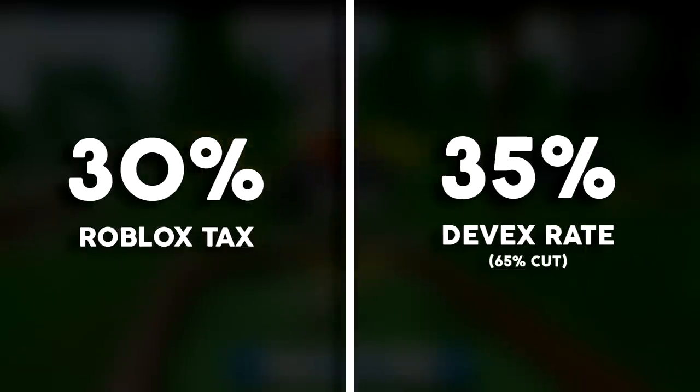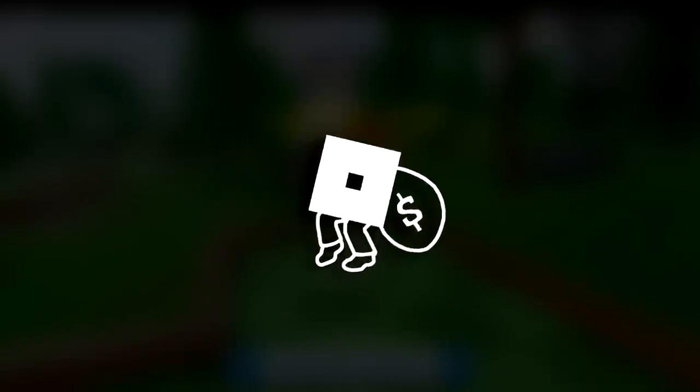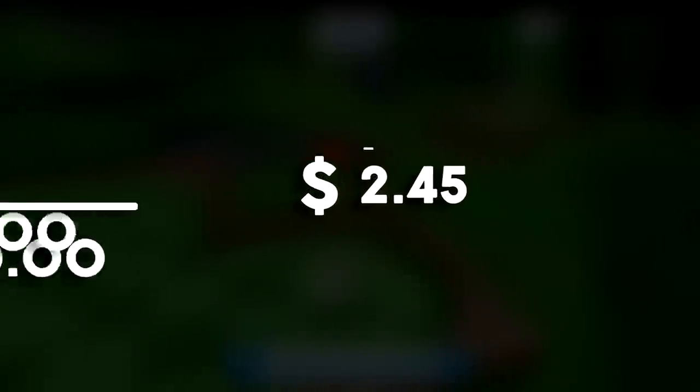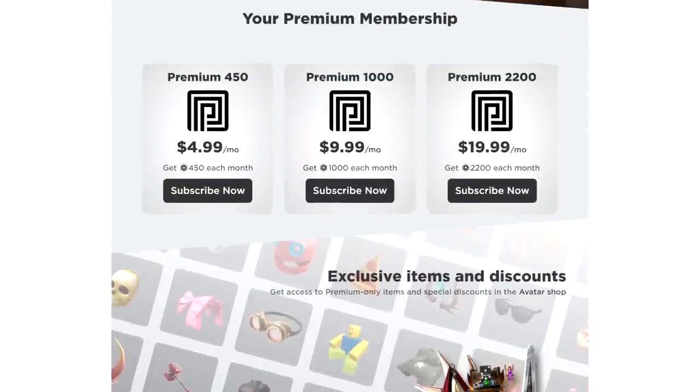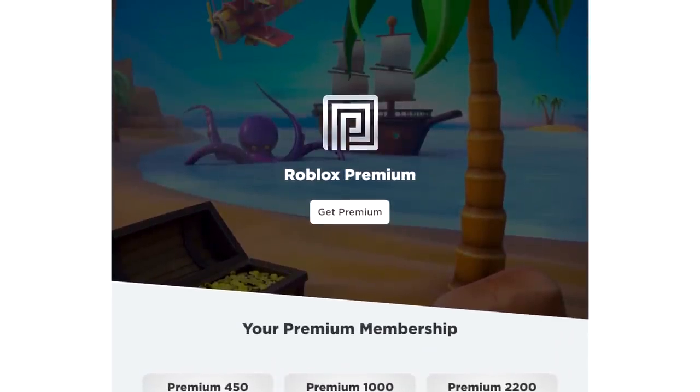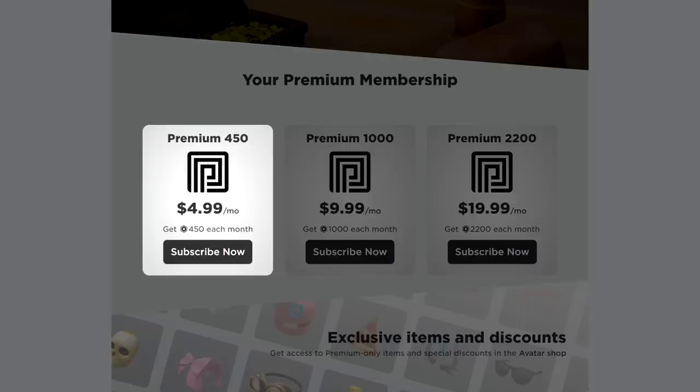On top of that 30% cut, there's a 35% exchange rate when exchanging Robux for real money. This means that Roblox is taking an additional 65% of developers' earnings — or in total, 75.5% of all developer revenue. On top of that, in order for a developer to withdraw funds, they have to be a Roblox Premium member, which costs a minimum of $5 per month. So many developers only earn around 23% of the money players are spending on their game.